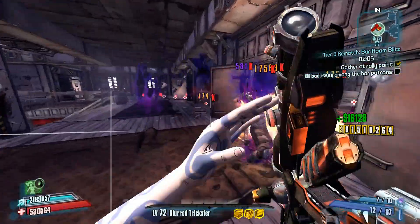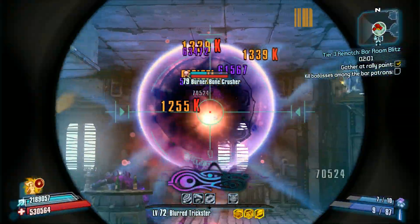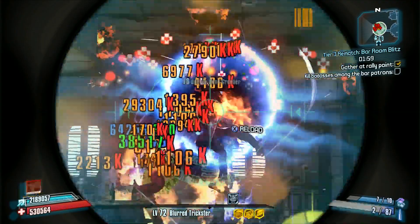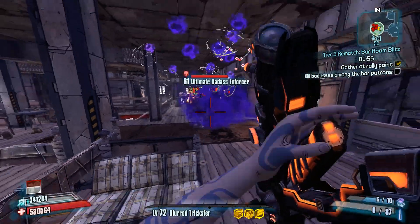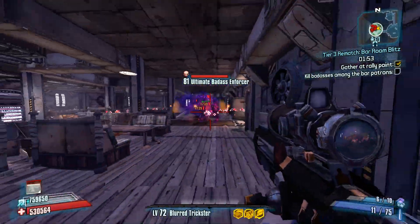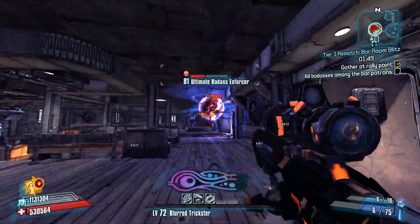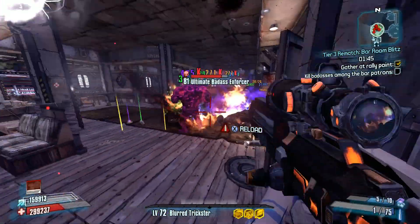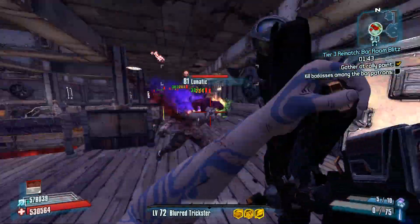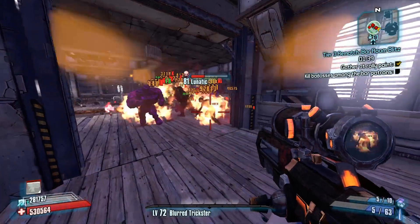That activates your Kill Skill Kinetic Reflection, which works great with the Antagonist to basically reflect all the bullets and keep you very protected from gunfire. Also activated is Life Tap, which I only put one point in in the actual skill build, with the Comm boost to 5 points total in the skill. And because we're doing more damage than we have health at Overpower Level 8, that skill will keep us above health gate most of the time, so long as we keep firing and have recently had a kill.